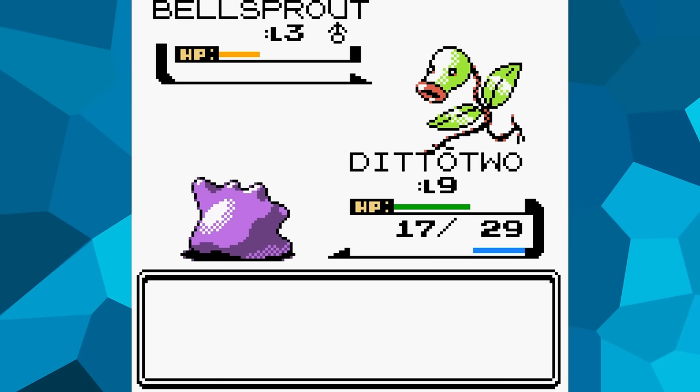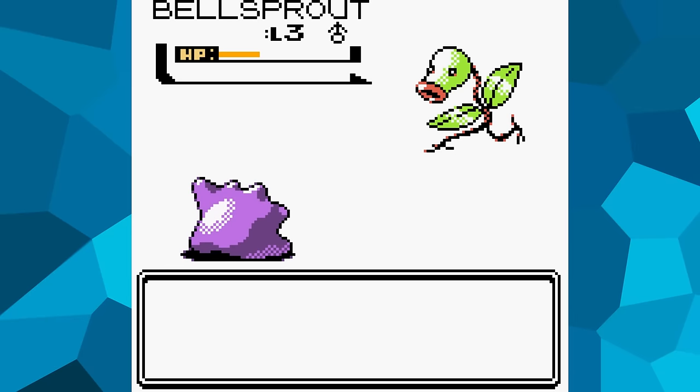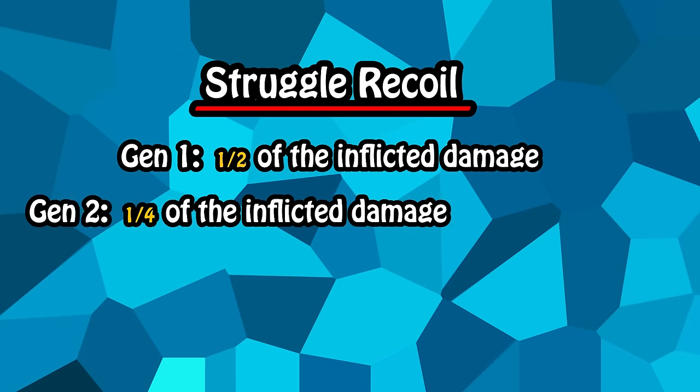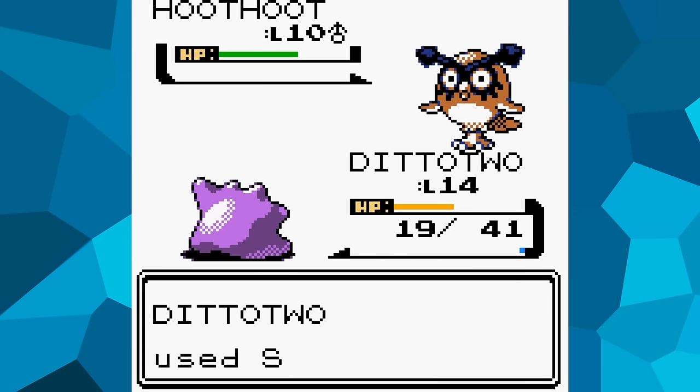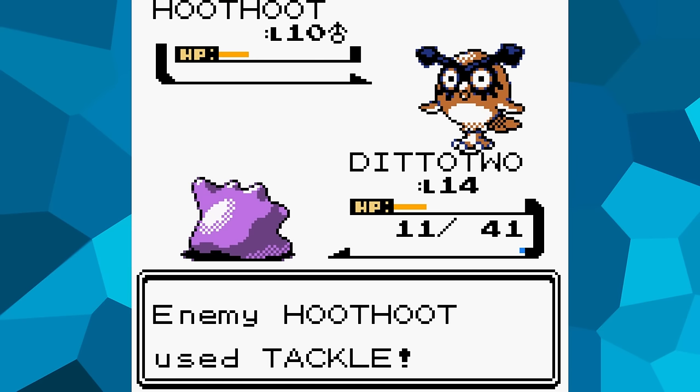I did something similar in the last video, but this time Struggle has undergone a few changes. In Gen 1, the recoil damage was equal to half the damage inflicted on the opponent, but now in Gen 2 it's only a fourth. It's also no longer affected by typing, so even though it's a Normal move it can hit Ghost Pokémon — however, Ditto will not receive the same-type attack bonus when using it.